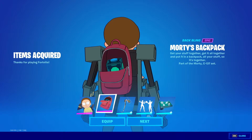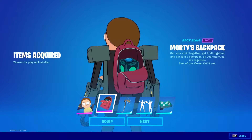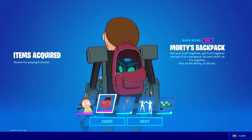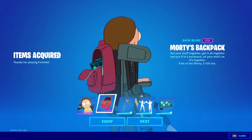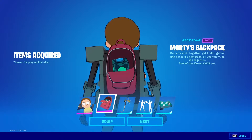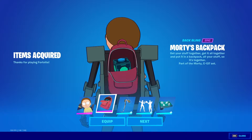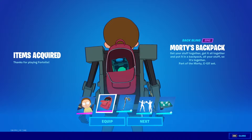We got Morty's backpack, and that's a Mr. Meeseeks box inside his backpack — that's a very neat touch right there. I wish you'd be able to hit that button and get a Mr. Meeseeks sidekick in the game. That would be really cool.